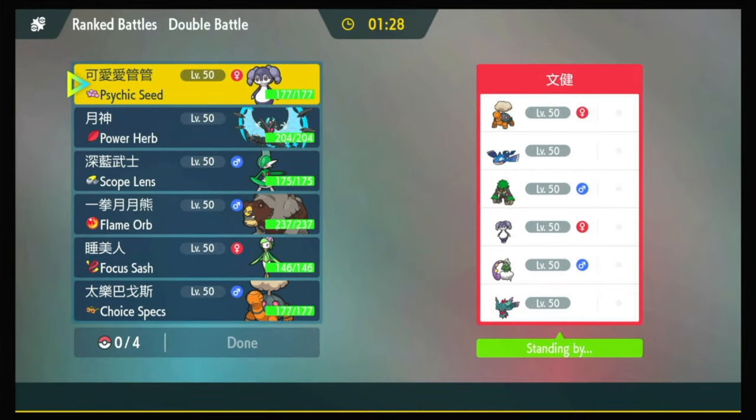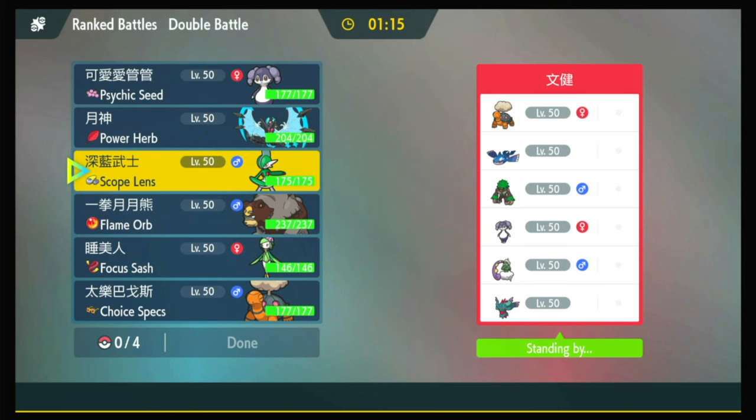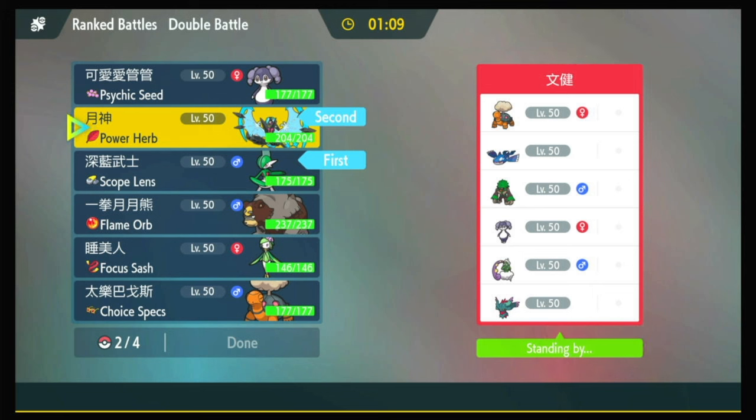We've got a Kyogre Sun matchup. They have Torkoal, which is probably their answer to Trick Room — so they do have an answer to Trick Room. What I need is an answer to Water Spout, which is Gallade. So I think I lead Gallade either way. Probably Gallade and Necrozma could be a good lead.